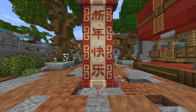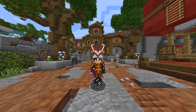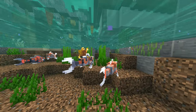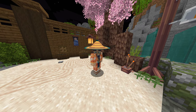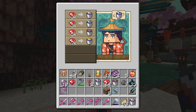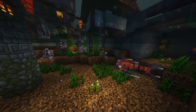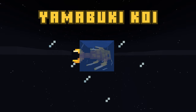Now that we know everything about the new event, let's look at the permanent changes added in the update. The first thing on our list are Koi Fish, a new mob that you can buy from a merchant behind the community center. Koi are purely decorative and meant for collectors, so they'll cost you quite a bit. There are four types of Koi in total: Kohaku Koi, Shoba Koi, Utsuri Koi, and Yamabuki Koi.